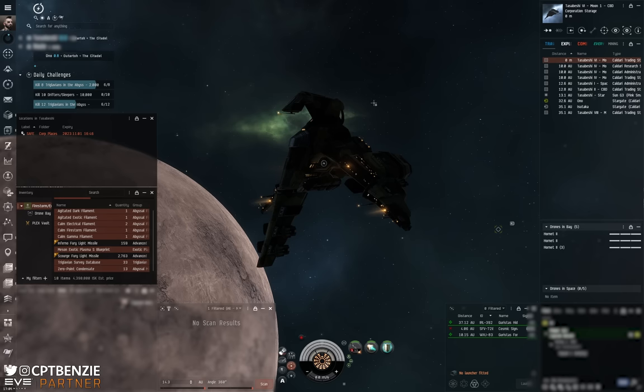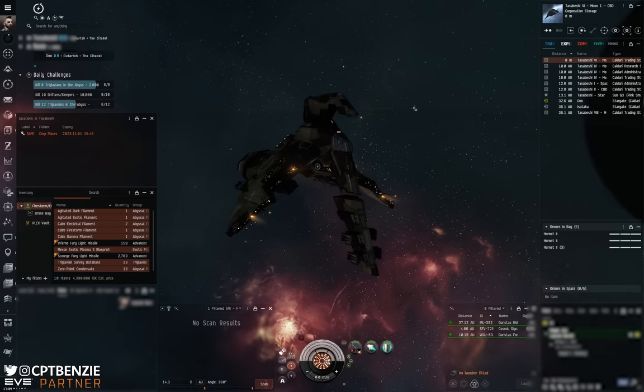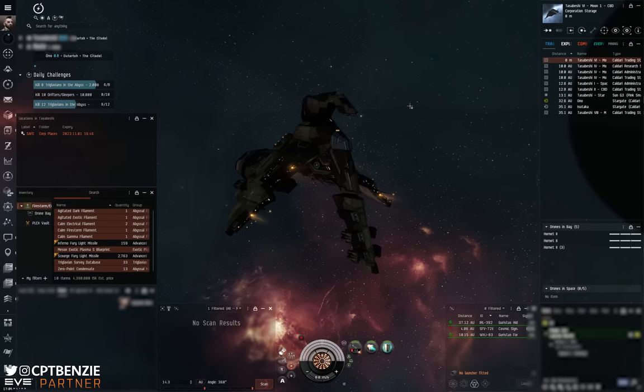Squeezing those final bits of DPS and tank out of their ships. Anyway folks, that's everything for today. Please do drop a comment down below and a like on the video if you found this useful. Subscribe for more content like it. Come join the Catskull Academy Discord in the description down below. Check out my referral link as well if you want to get yourself one million free skill points. And if you do want to support the channel financially, I've got my PayPal tip jar, Patreon page, and a Redbubble merchandise store if you fancy grabbing some Captain Benzie loot. Thanks for watching folks, happy sailing, and see you in New Eden!